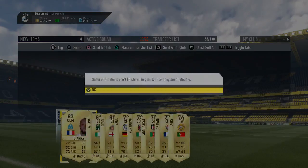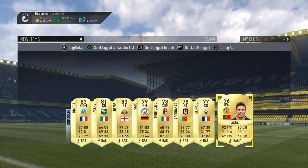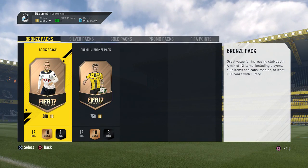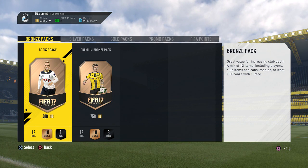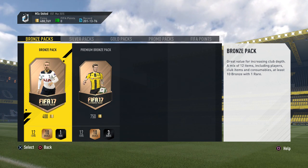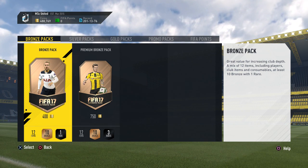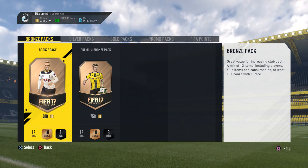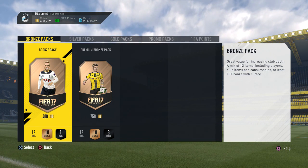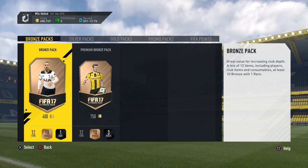I'll definitely take Vincent Kompany for my team. Let's put all those duplicates on the transfer list. That's it for this video - check out my channel to see the other league squad building challenges I've done so far. Let me know whether you've done this challenge already and what you got in your 100,000 coin pack. In terms of value, I think this was the best league squad building challenge we've done - we got an inform, a bunch of good players in the 100k pack. Let me know in the comments what you packed, and I'll see you in the next video.